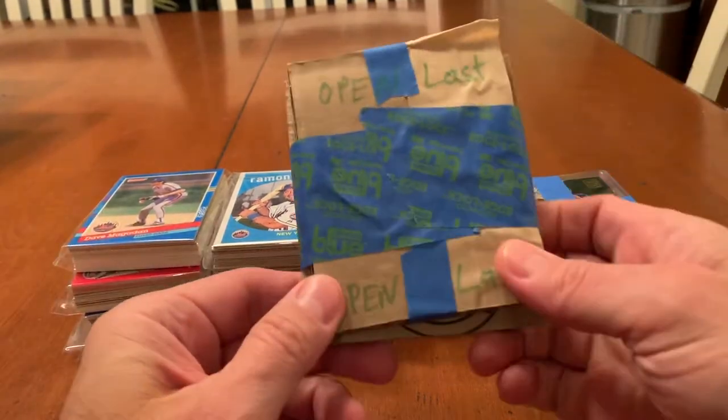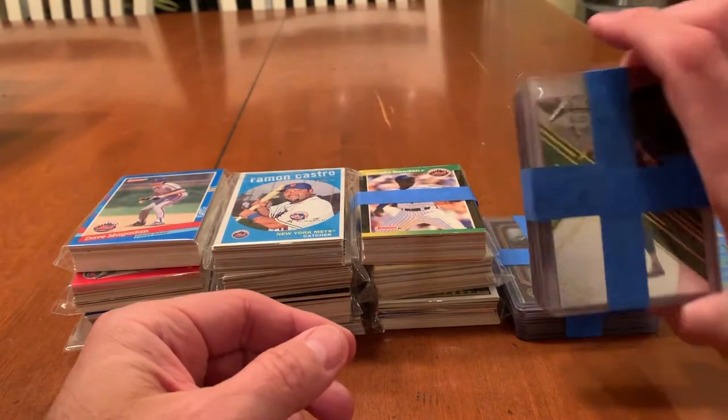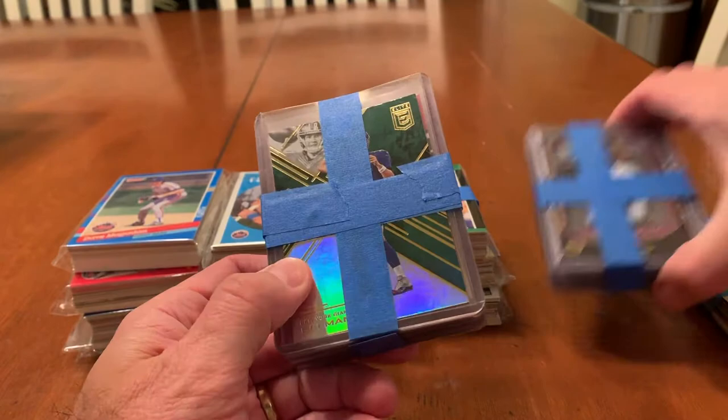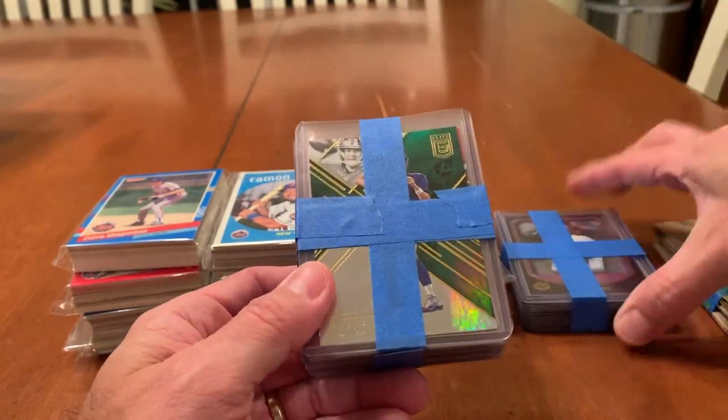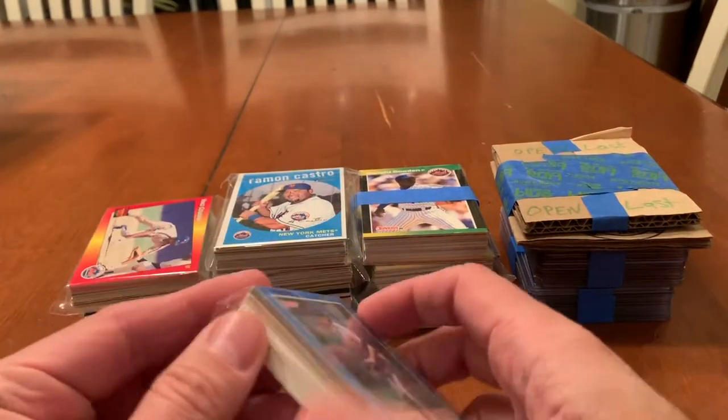In this video we can get to the open last, because I am dying to see what's in here, as well as in these too. I can see an Elite card on top, and here's a numbered Jacob DeGrom. I'm sure that's some good stuff right there too. But let's keep going with the team packs.